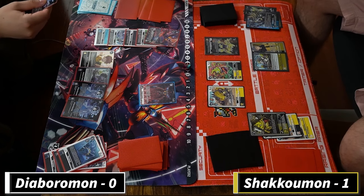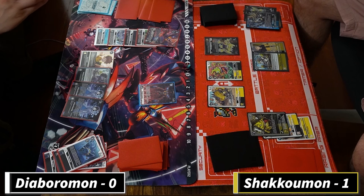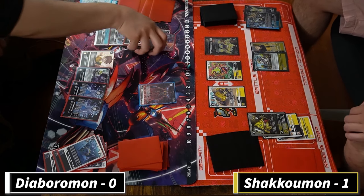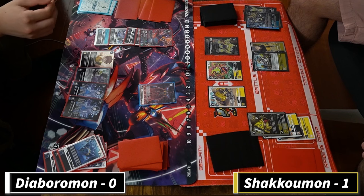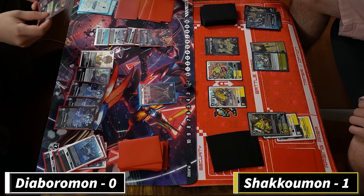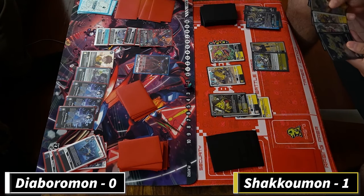The other problem with Diaboramon is it has no protection. I really like the decoy in the deck - it doesn't do much versus DP reduction but some form of protection would be good. The Ankylomon on play does prevent the Diaboramon from attacking, which is the only good thing. I really like the Ankylomon. I like the on-play effects that come out when you force partition.